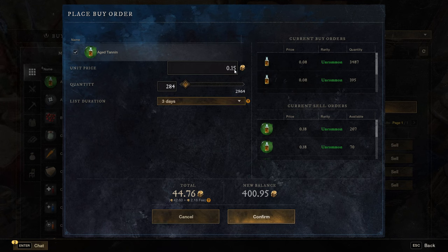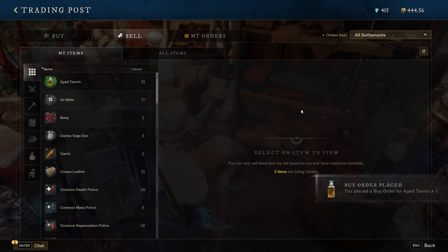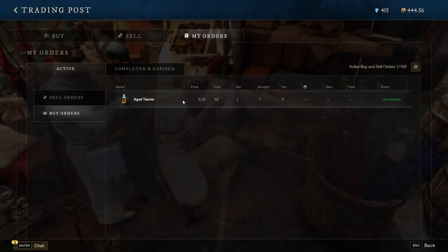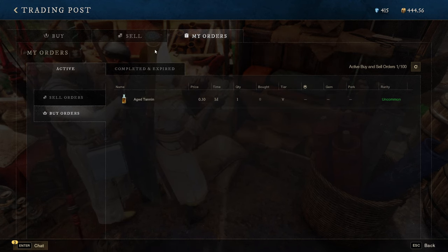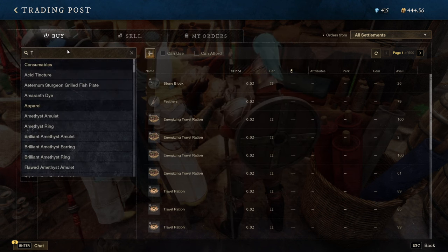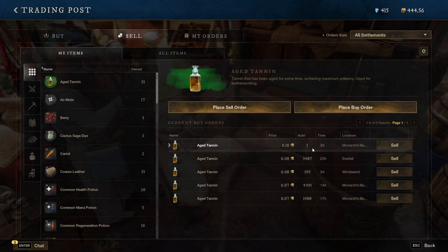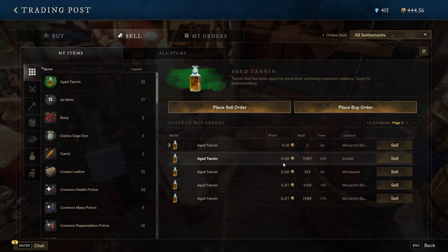Once you click the buy button it will place the buy order — sometimes it will buy straight away if someone has items for sale. You can see there are 5,000 available at a certain price. If you want to get it quickly for a little bit less — say 0.10, just a little bit lower — you place buy, confirm quantity as one, and the buy order is placed. You can then see your own order listed in the sell tab — that's my order right there at 0.10.